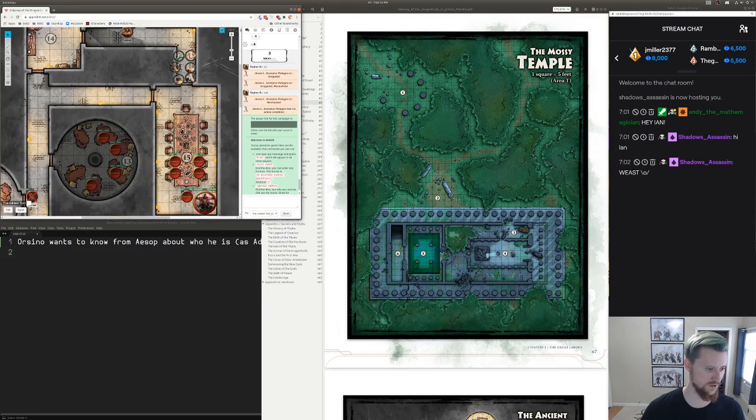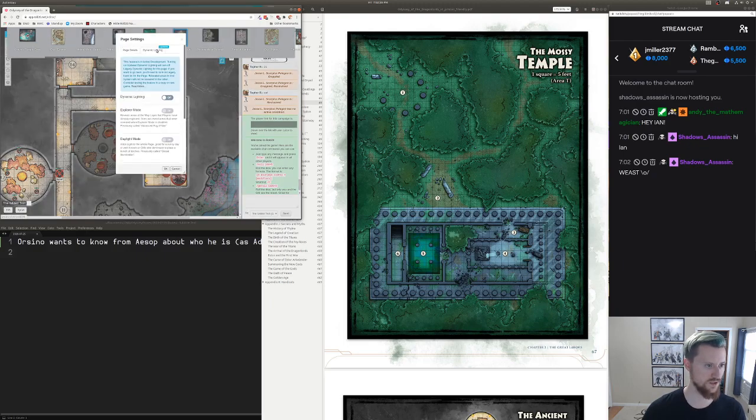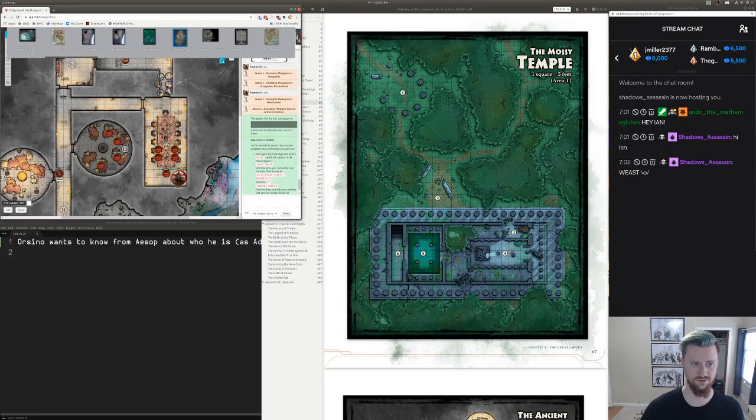They're in the Ancient Glade right now. We're using Dynamic Lighting currently, but I think what I'm going to do is switch to New Dynamic Lighting. So I'm going to turn off Old Dynamic Lighting and use New Dynamic Lighting with Explorer Mode, and hopefully that kind of works. Looks like it's struggling because it's trying to figure things out.